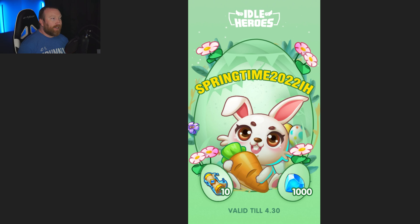It is Springtime 2022 IH — this is going to get you 1000 gems and 10 heroic scrolls. Forget about the scrolls this week, it's all about those gems because there's a lot of things you want to be purchasing this week.